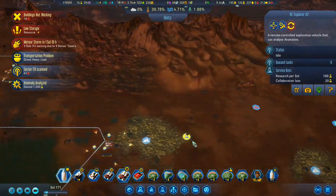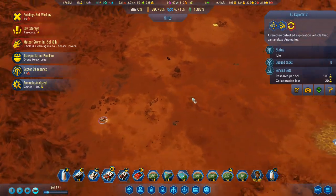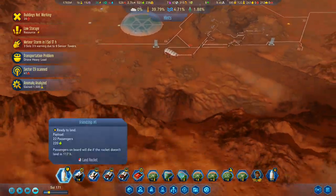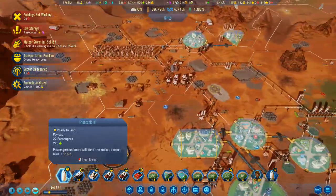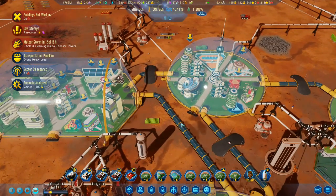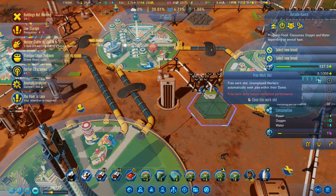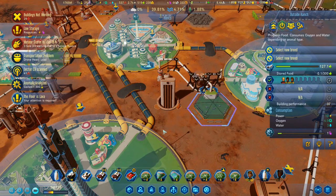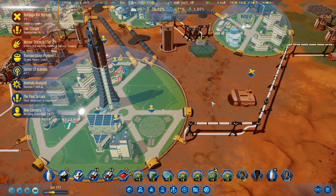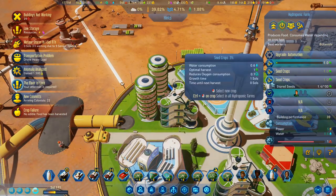You can come over that way and scan that one, and then you over here can go up there and scan that one. You right here have 220 passengers and 220 food that we're going to bring in and 22 passengers. We drop all of them down. So now we need less people. New colonists have arrived. Crop failure reported. That is on that one there, but that's just seed crops that we're doing.